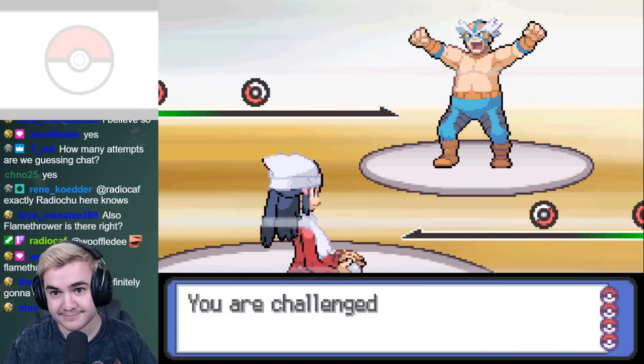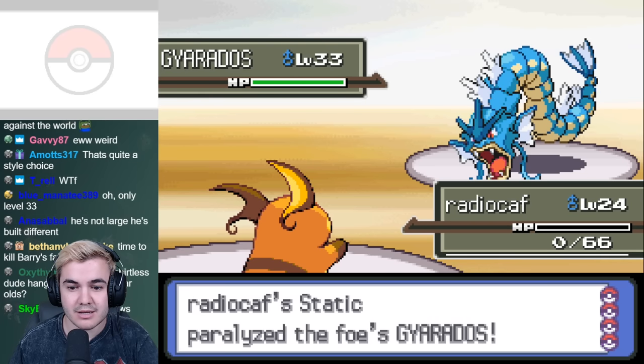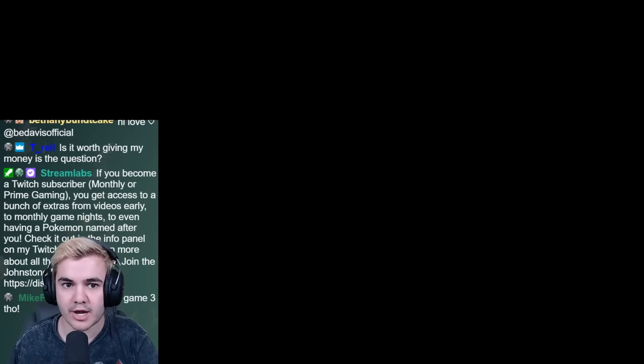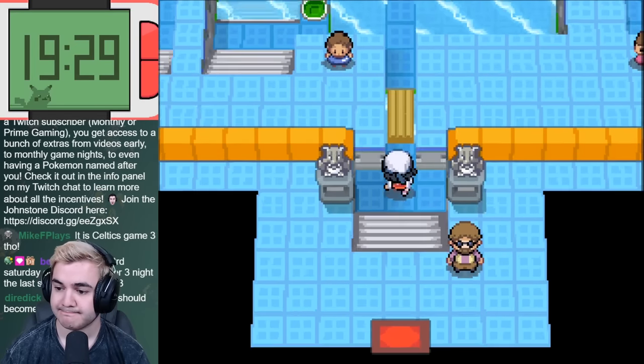Crasher Wake's team consists of Gyarados, Quagsire, and Floatzel. Gyarados was by far the biggest issue because it outspeeds and deals an absurd amount of damage to everything on the team. After a few failed attempts, I decided to give Raichu the Quick Claw and only do attempts where I'm able to land a Thunder first. This wasn't too big of a deal considering it's a guaranteed knockout, and it's also the first turn of the match so I'm not spending a ton of time resetting.